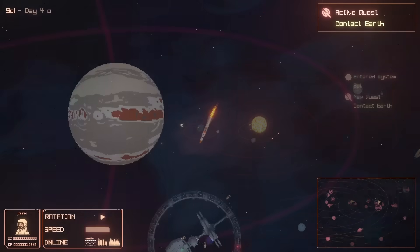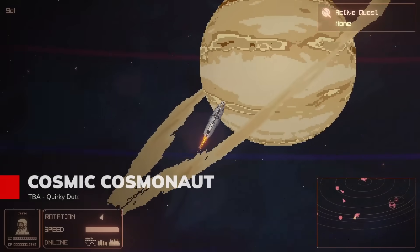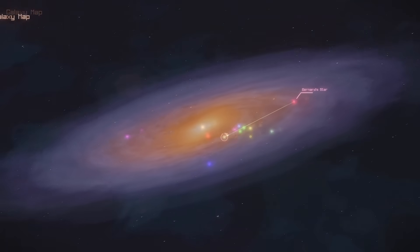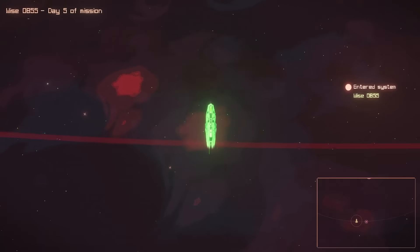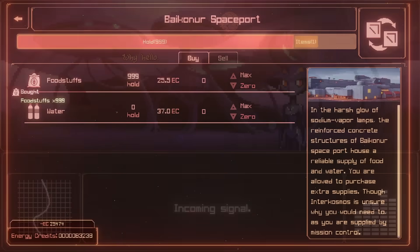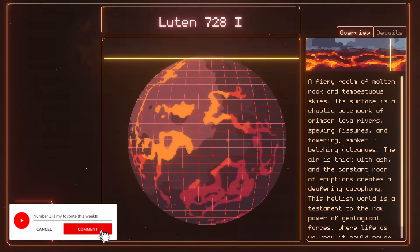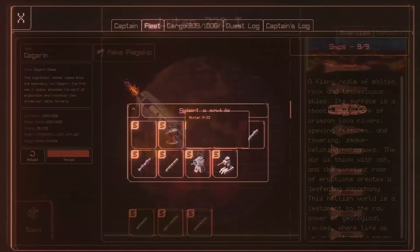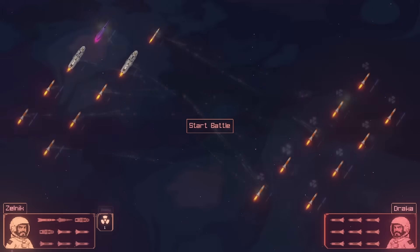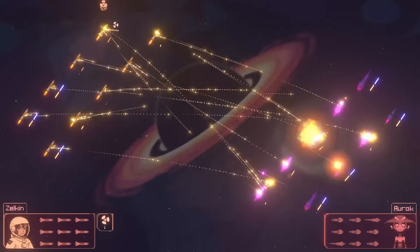Embark on a thrilling Soviet-flavored quest in Cosmic Cosmonaut, where your mission is to secure the Union's place among the stars. As a bold commander of an intergalactic fleet, you'll explore mesmerizing nebulae, barter with fully-voiced alien societies, and tackle strategic challenges on every new world. You can chart lucrative trade routes, buy low and sell high, and funnel your successes back into ship upgrades worthy of Mother Russia. Whether forging alliances or outmaneuvering foes, every choice you make ripples across the galaxy.